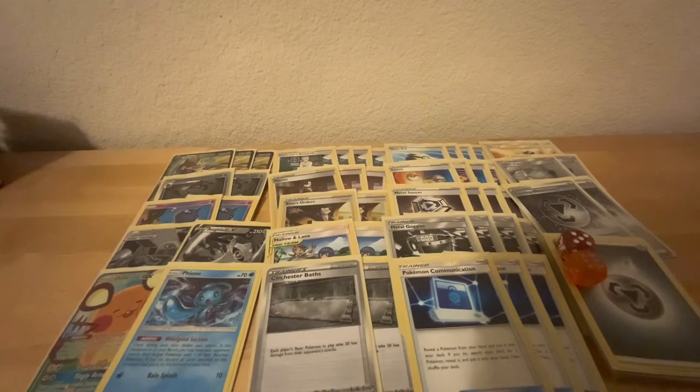Talonflame — again, you can just tank one hit and you're two-hit KOing them, and you also have Sableye. That matchup is pretty good. For the Lucario Metal mirror — Aegislash, just keep spamming Metal Goggles on it and you should win that matchup. You can hit one of your opponent's Zacians, Boss up another one and hit that one, then finish them off with a Zacian if you're not able to keep that Aegislash alive.